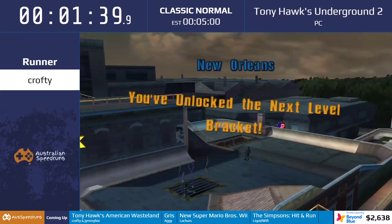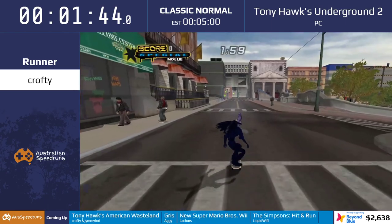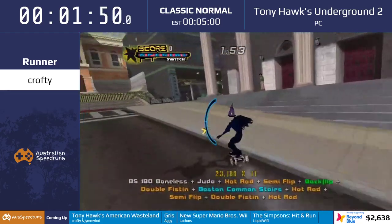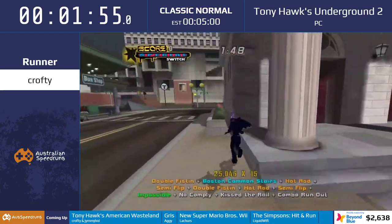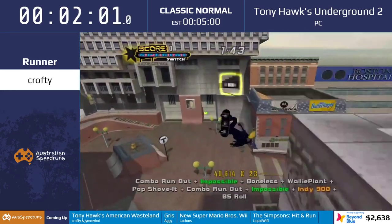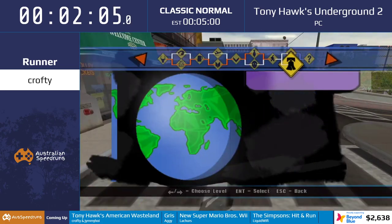That's why this run is called classic normal new game plus. There's that and also a speed stat glitch where Crofty's stats from story mode carry through into his classic character. And — he got it! Barely, with almost nothing left on the timer.